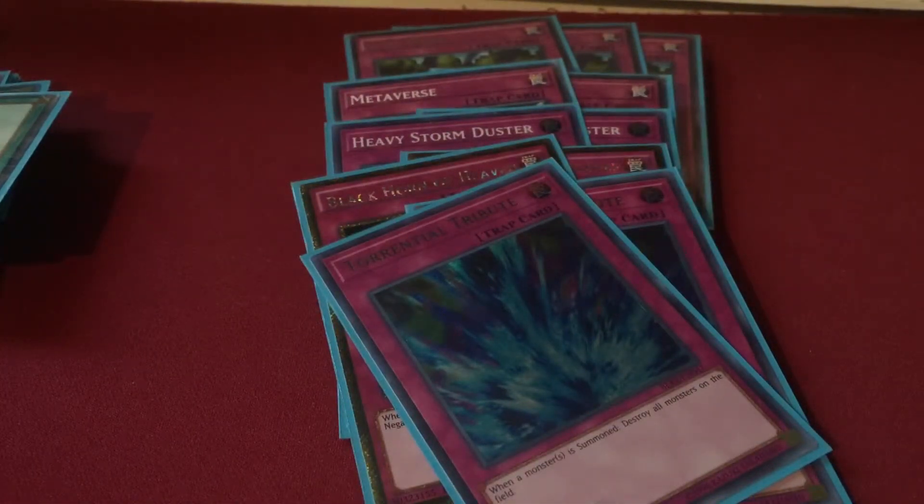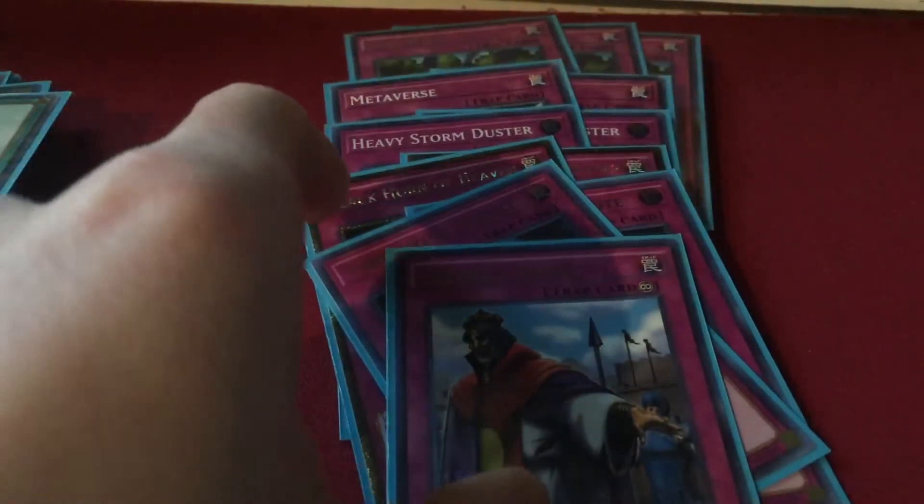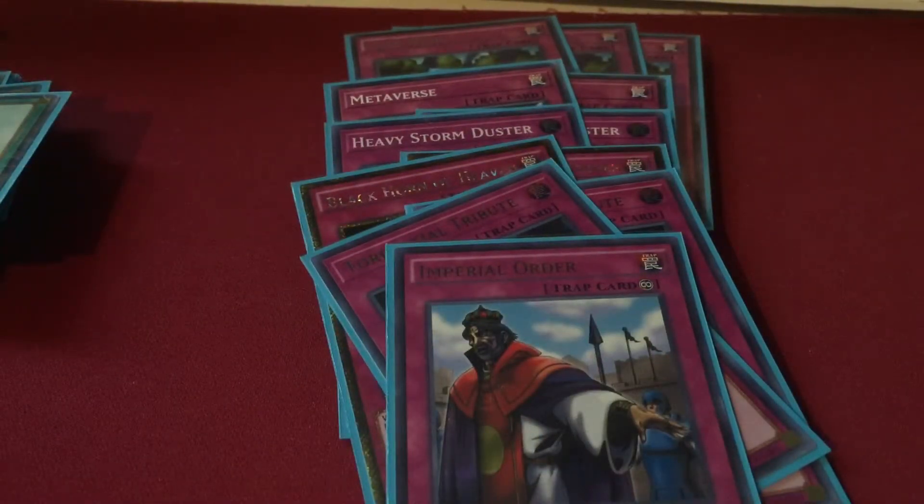Two copies of Torrential Tribute — this card gets around the special summon restriction from Duality. If you see Meliseek in your opening hand along with Torrential Tribute, you normal summon Meliseek, set whatever else you want including Tribute, and when your opponent does something you fire Torrential, then get a Multifaker off it too. Then we run one copy of Imperial Order — this card is an auto-win against Sky Striker because they have no out to it nine times out of ten, especially in game one. That rounds out the main deck at 40 cards.